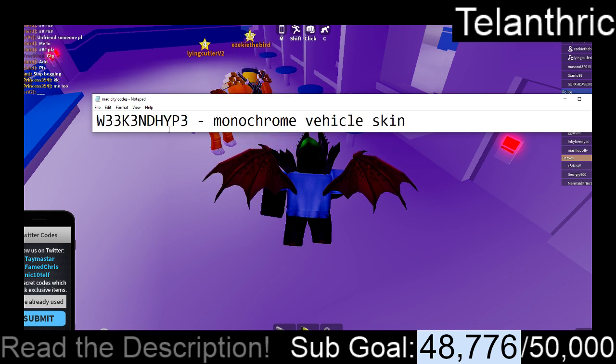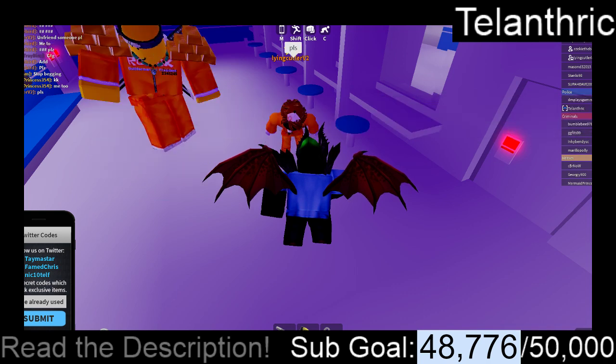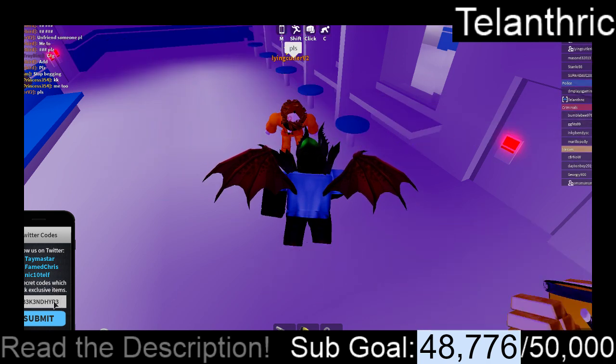The next code is Weekend Hype, except the E's are 3's, and that's going to give the Monochrome Vehicle Skin.